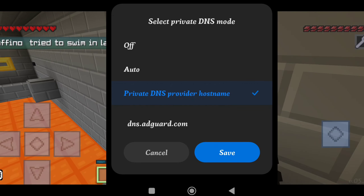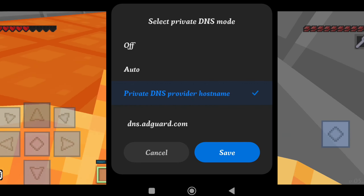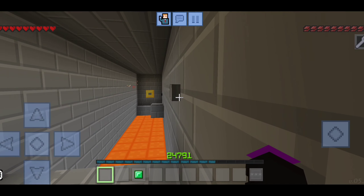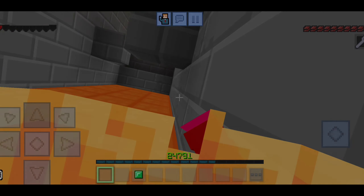So you should turn it to auto or off. Now that I've played my game, I'm going to turn it back to auto since mine was on auto before, and click Save again so I can use my other apps normally. That's it for the video, thanks for watching.